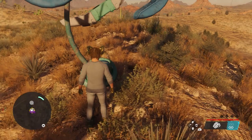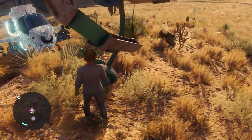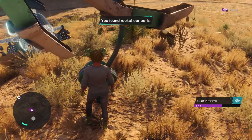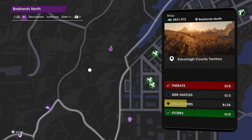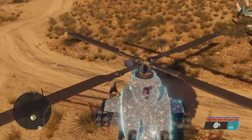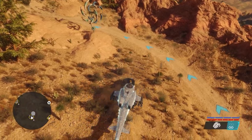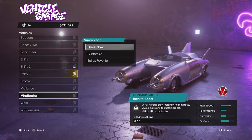After that, the third location. And yeah, you guessed it, the fourth location. Now the final location. After you've interacted with all these signs, the car will be in your garage.